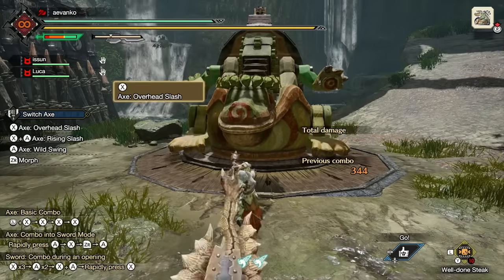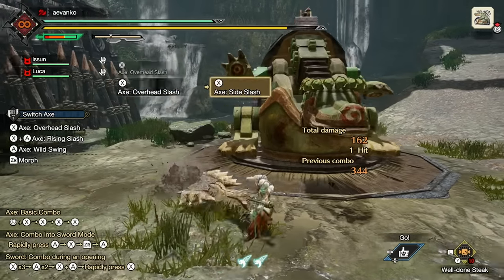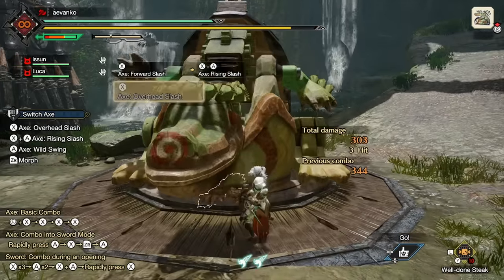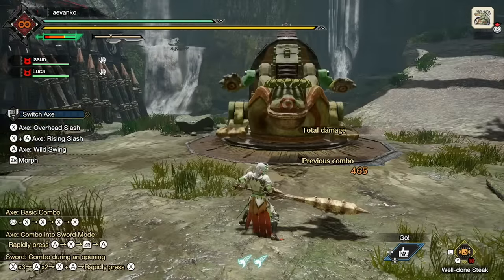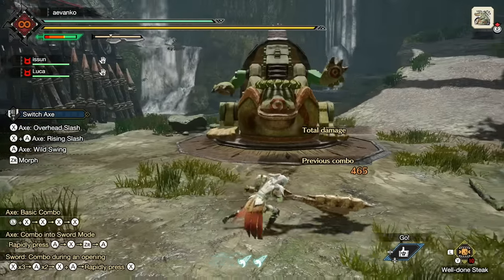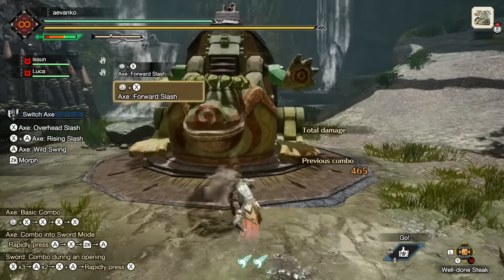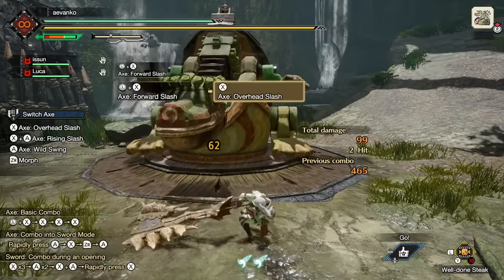After any move with the axe, you can press left or right and B to do a single side step. This is a fabulous way to get out of harm's way when you are hacking and slashing at a monster, and really good for general repositioning. The most common move that you'll use to start an axe combo is by pressing X with some forward input on the left stick to do a forward slash. This is a great move that moves you forward a bit, making it easier to close distances.